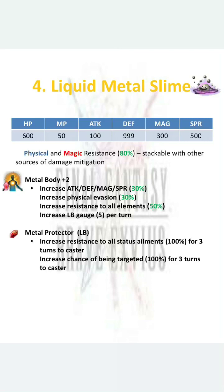The limit burst is Metal Protector — it increases all serious ailments resistance by 100% for 3 turns and increases chance of being targeted by 100% for 3 turns to the caster. Liquid Metal Slime can only equip 2 accessories. Playing around with accessories — equipping a gauntlet to allow a light shield like Moogle Plushie (draw attacks 30%) and equipping Golem — this Liquid Metal Slime can reach 100% provoke. Even without those, you can rely on its Metal Protector limit burst, and provoke every 2 turns due to Metal Body plus 2. This is literally the best budget tank you can have.